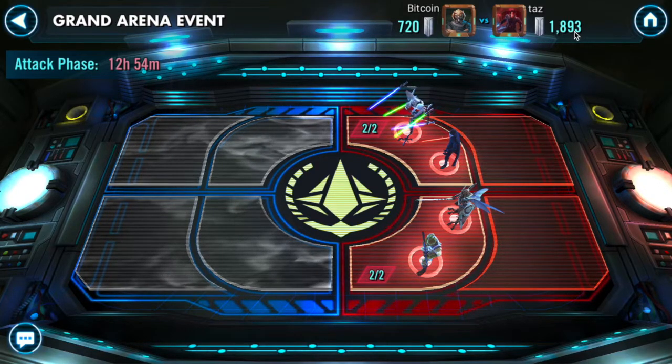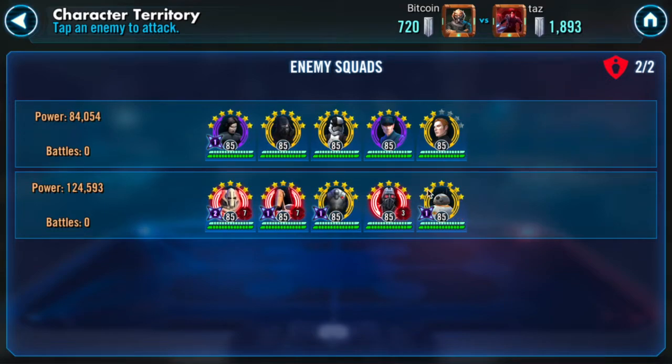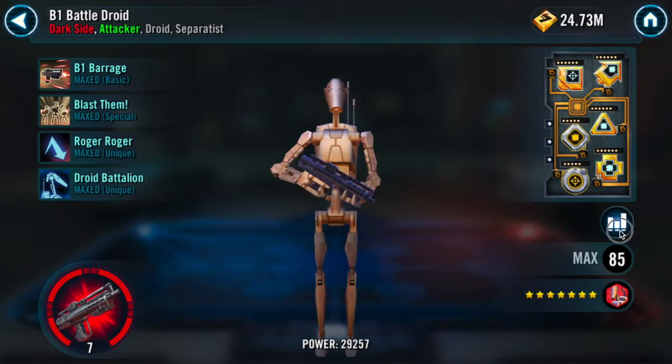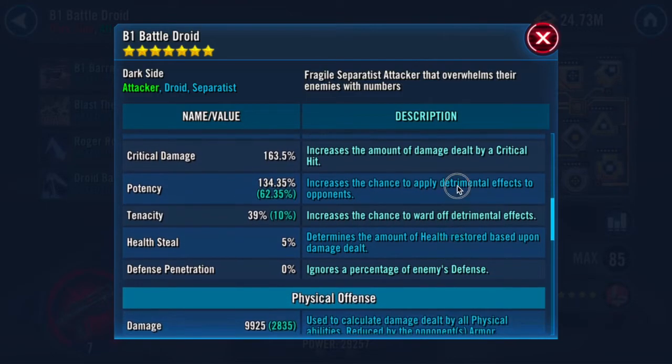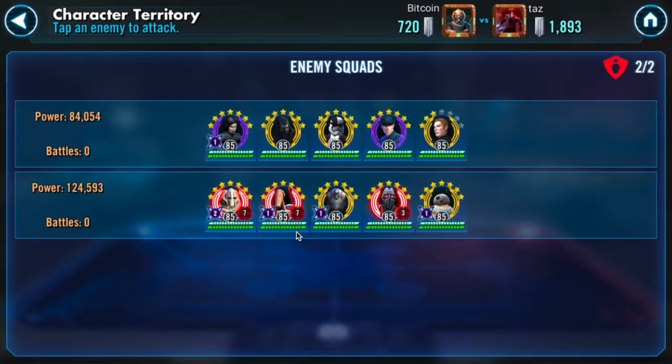He's gotten a pretty high score so I can't afford any mistakes today. In the front wall he's got his Grievous team which has BB-8 in there, a Relic 7 B1, and Relic 3 Magna Guard. I probably won't use my Jedi Knight Revan against this either, mostly because of the Relic 7 B1 — I don't fight those a lot, but the 10,000 physical damage is really something. With a few AOEs he can quickly do a lot of damage to my entire team, so I'll use Padme to lower the risk of losing.